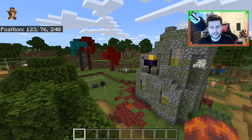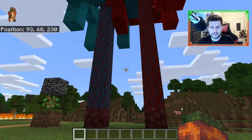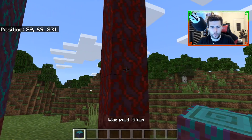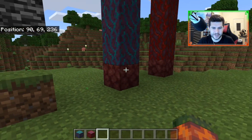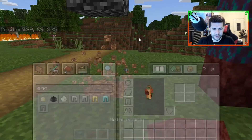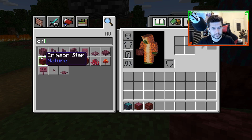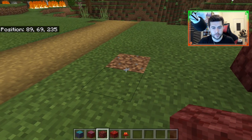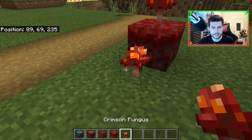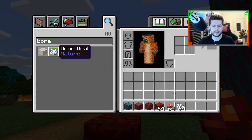Before I teach you how to report bugs, remember the glitch I showed you the other day — warped stem and crimson stem blocks can go through bedrock. I'll show you again: if you place one here and use bone meal, it can grow through bedrock.